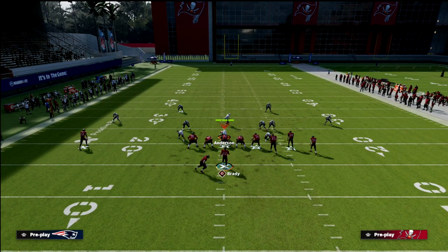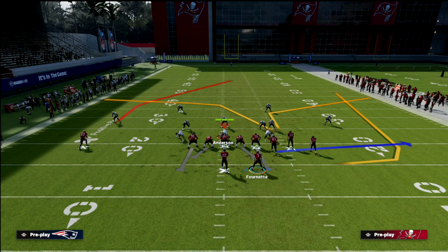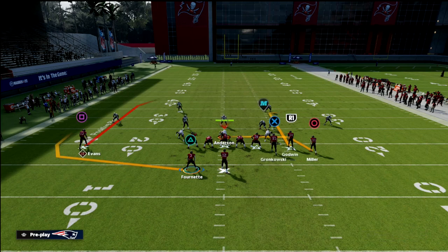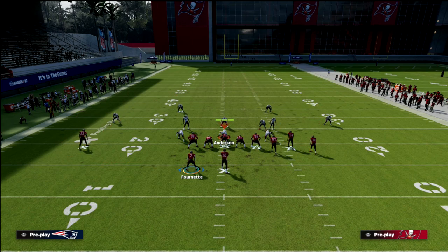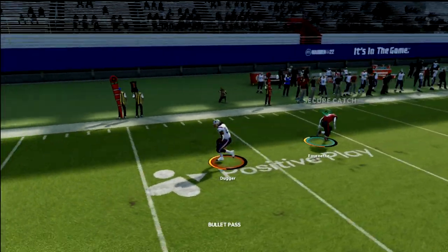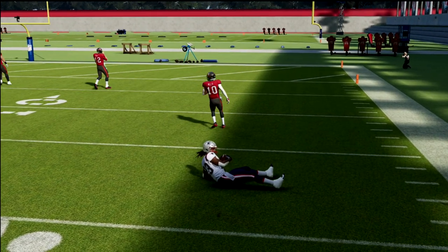You can always use motion to mess with the defense. If you motion a receiver, you can create a wheel route on the left side — one of the most difficult routes to guard in all of Madden 22.